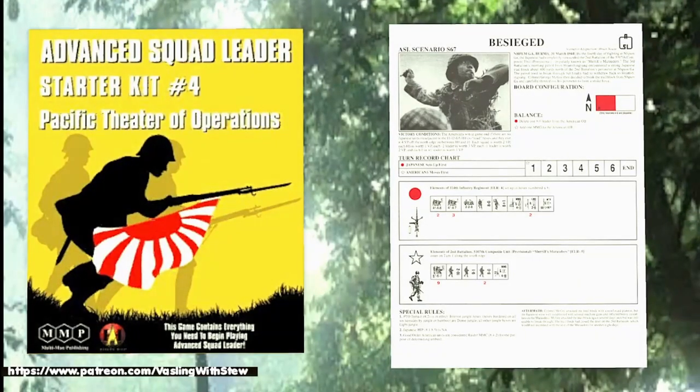Welcome ASLers to the next scenario in the war room: Operation S67, 'Besieged.' This is a slightly different game than the two previous ones covered — essentially a bug hunt. The scenario special rules are very simple, the victory conditions are seemingly simple, and the units are very simple. Notably, there's an 8+1 in the Japanese OB and a giant 10-2 in the American OB. These are not raiders — these are Merrill's Marauders.